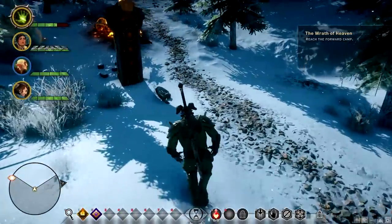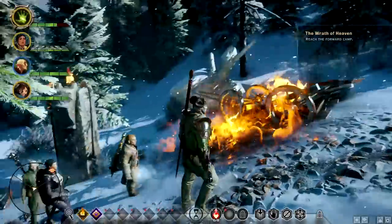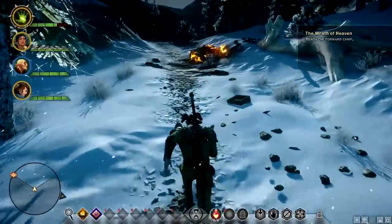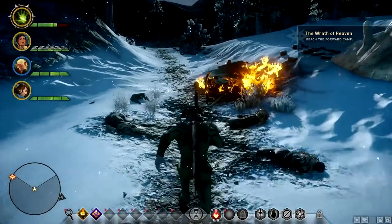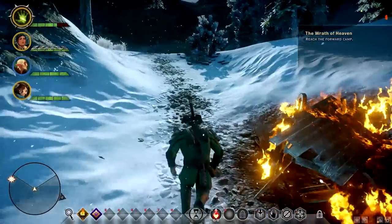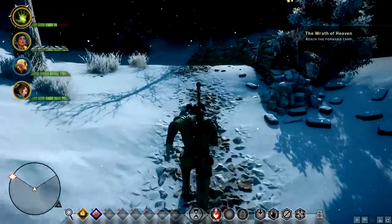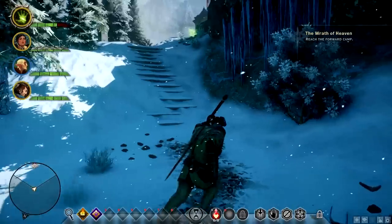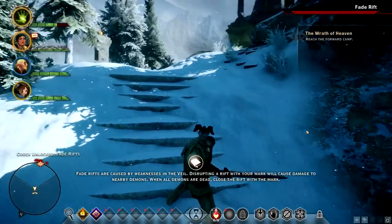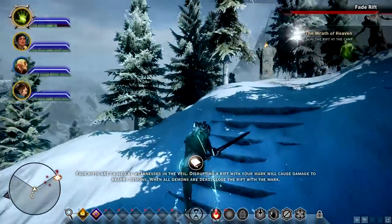I can't climb this thing. There's like no loot — give me the loot! I'm okay, I think I'm okay in terms of health. There's no loot in any of these dead bodies — that is the bane of my existence. I must get loot. There's another one up here. Fade rifts are caused by weaknesses in the veil. Disrupting a rift with your mark will cause damage to the nearby demons.